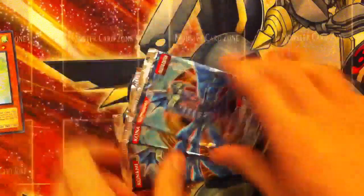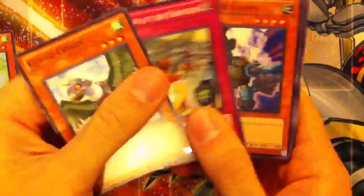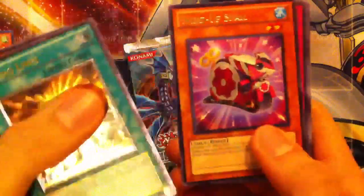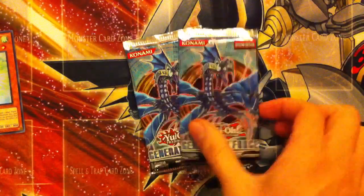We got the three packs. Let's go ahead and get started. We have an Ultimate Rare A Hero Lives and a Wind-Up Snail. That was a pretty good first pack — I know a lot of people like A Hero Lives.